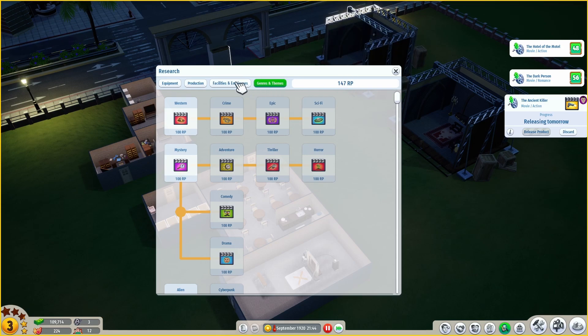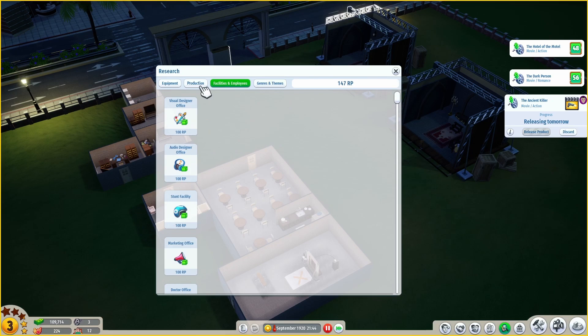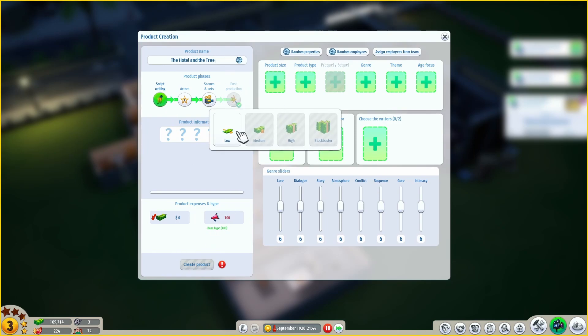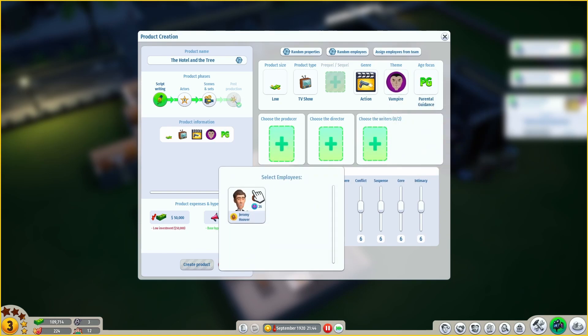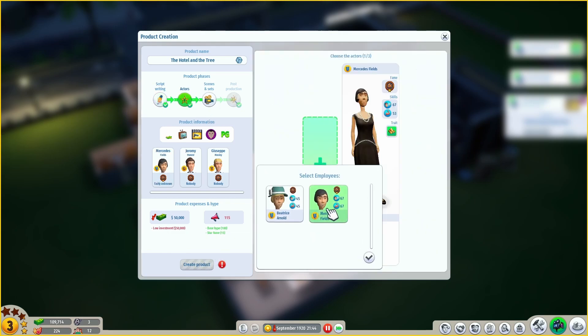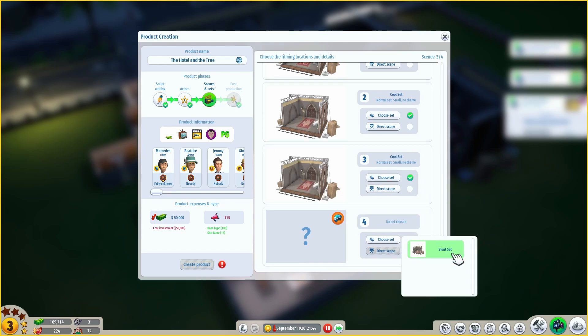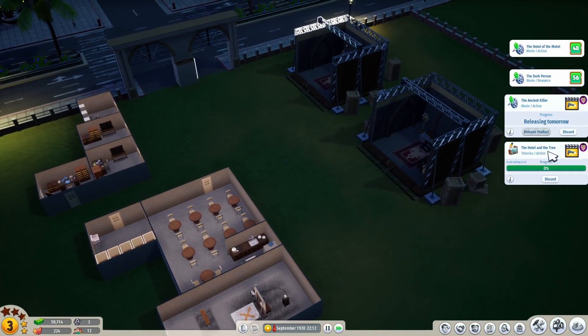We have enough research points. We are in September so we don't have much time. Maybe I can unlock TV show and try that. Let's plan a TV show - perfect size, TV show, genre action, theme vampire, parental guidance. Intimacy one, gore, suspense, conflict, atmosphere - I'll leave the rest as it is. My two actresses - lovely girls. Two sets: really just one cool set and the stunt set, and two stuntmen. So tomorrow we will try to make the TV series - 'The Hotel and the Three'.